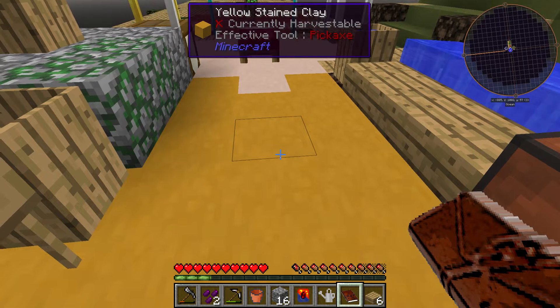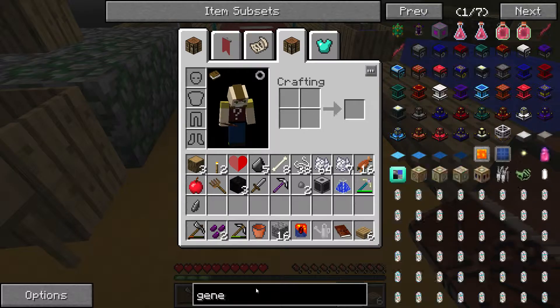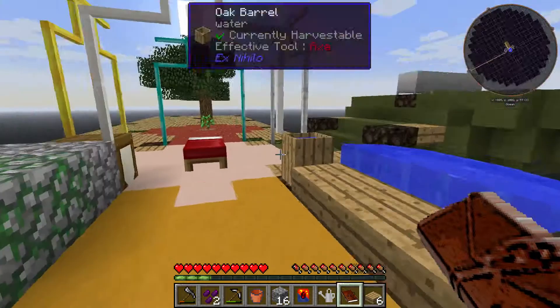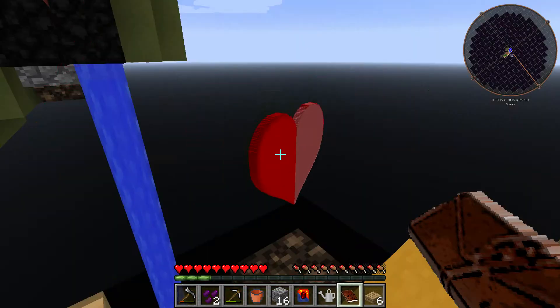So what's next - the power drive. Before you get very far with automation you're going to need some power. The most basic power option is a stone generator - add some fuel and watch the power trickle out at a very slow rate. The stone generator gets very hot so be careful - better materials hold the heat in better. I can make it but I'm not going to use it right now.